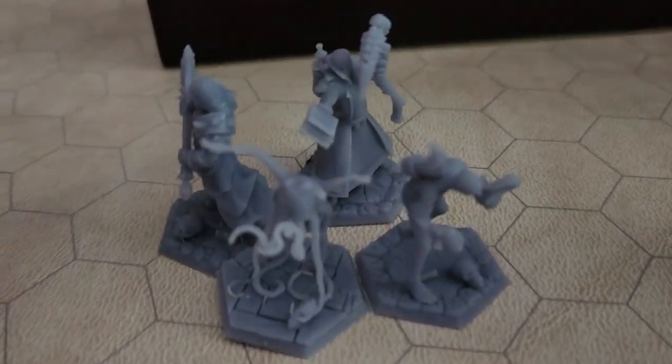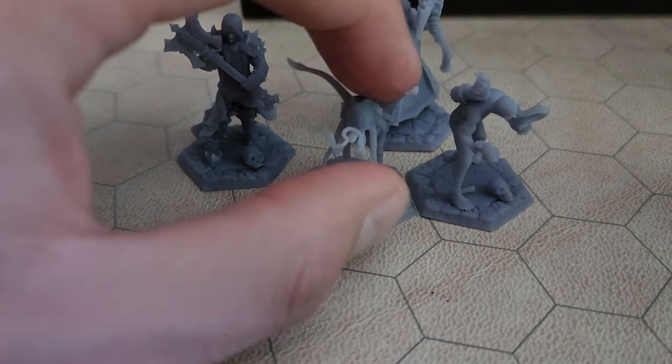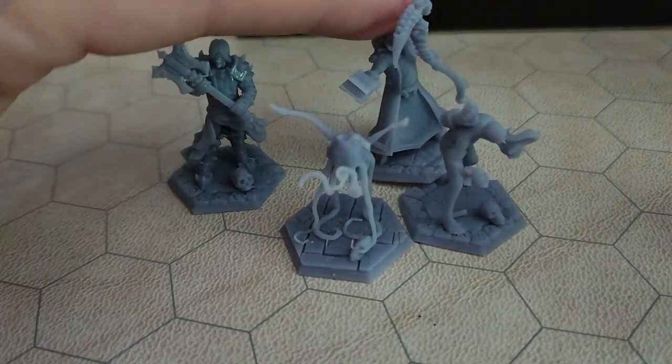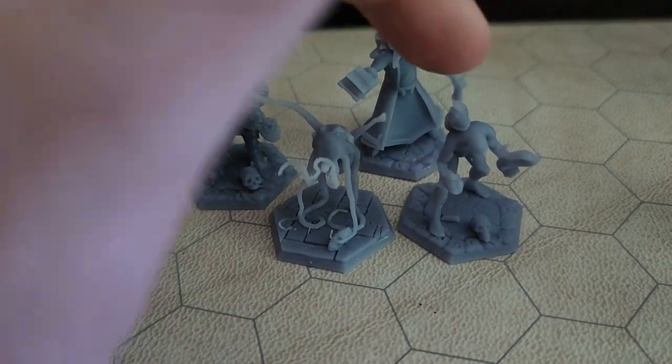Hey everyone, these are the minis for the starter set. So you get Ben Dongrath Kendrick, and you get the shadow one.